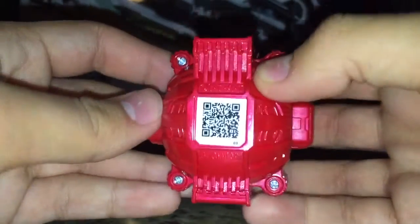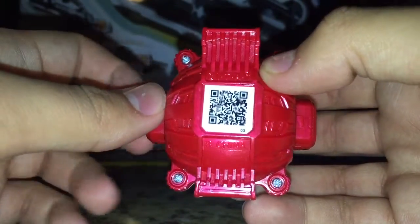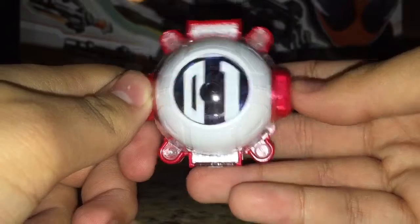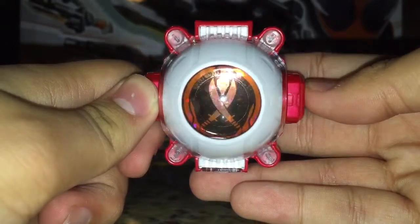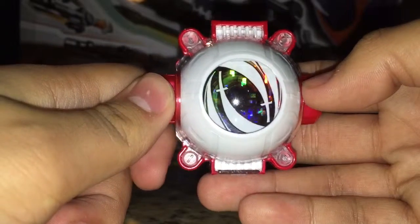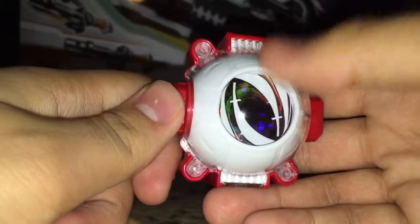On the back you also have the QR code if you want to scan it. So we got the basic eye mode, number 01, the Damashi which is two cross swords, and the Omega Drive which is two swinging swords.